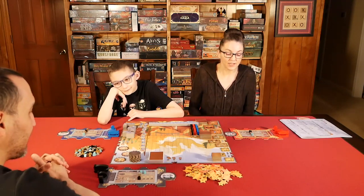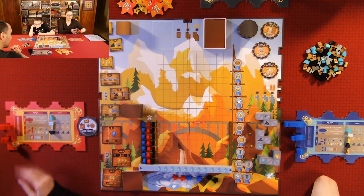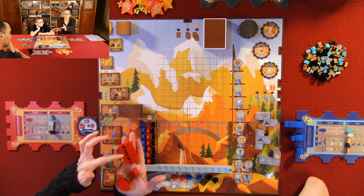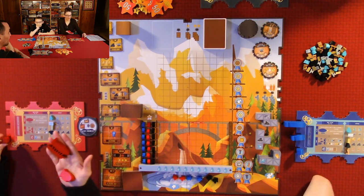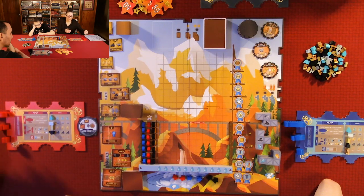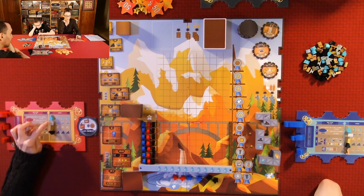Each person starts with a player board of the color of choice and you get the corresponding ships — a dreadnought, a blimp, and a hot air balloon. You call them airships, and you start out with one of each resource: water, anvil, gold, and coal.